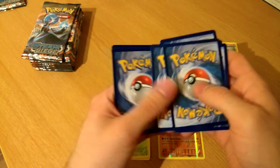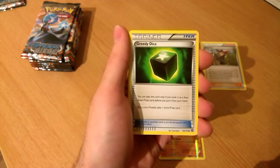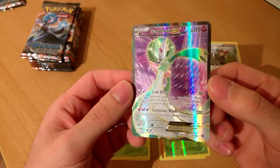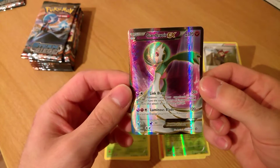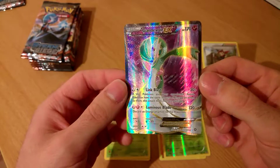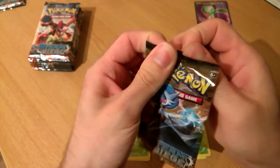Another pack - holo or an EX? I'm hoping for an EX. Gardevoir full art holographic EX! That Link Blast has killed me numerous times online - it's absolutely ridiculous. If this Pokemon and your opponent's active Pokemon have the same amount of energy attached to them, this does 70 damage more - you can do 100 damage for two energy, and only one of them even has to be a fairy. That is a mental card. Happy to have pulled that one.